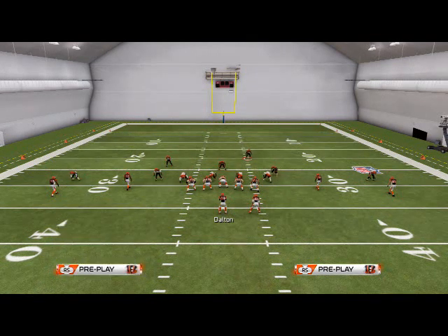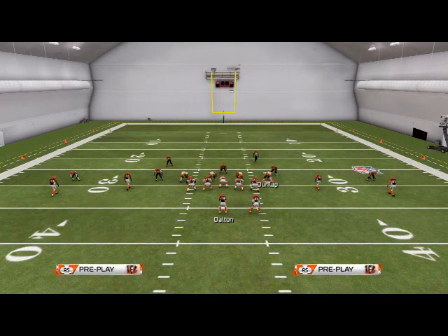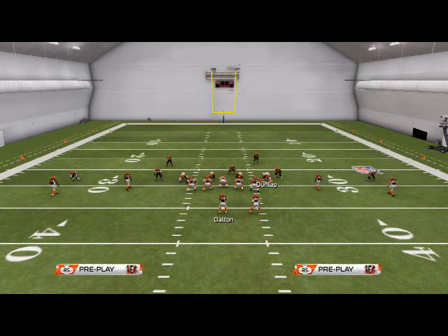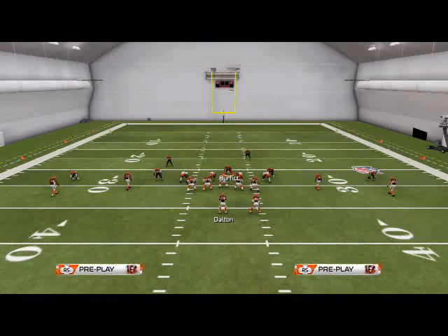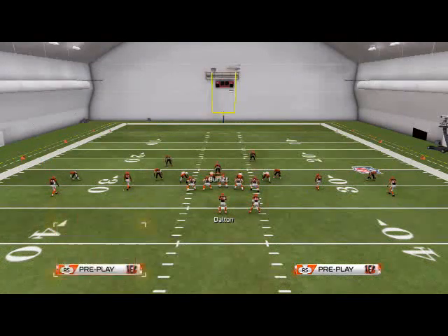Then I'll pick a side — basically the wide side of the field — and buzz zone that. If they're even, I'll always buzz zone the right side of the field because a lot of offenses are designed to go to the right side. So here I'm designing that purple zone on that side, with the middle of the field covered, and everybody else is manned up. You can also shade coverage or spotlight receivers depending on how they're adjusting.